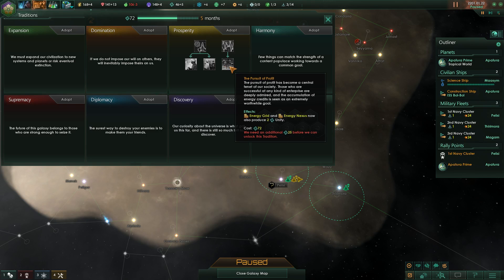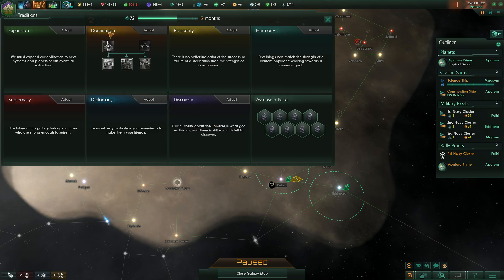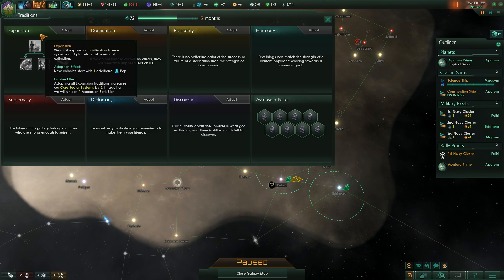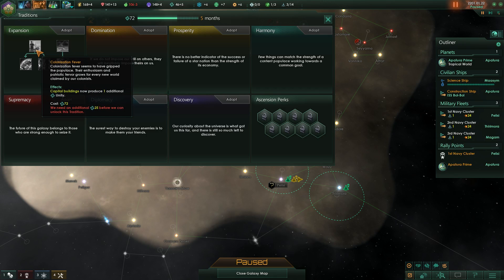This one is very nice but not really worth going that deep before you have at least a few planets. The king of all of them, in my opinion at least in the way I play, is Expansion. By simply picking it, your new colonies start with one additional pop which is a good enough head start. Then you go for Colonization Fever which makes basically all of your planets produce one additional unit, which is okay.